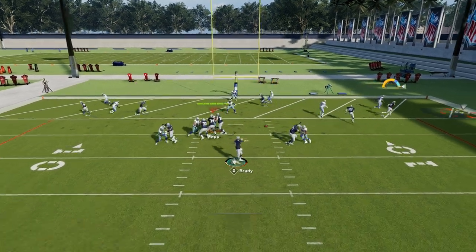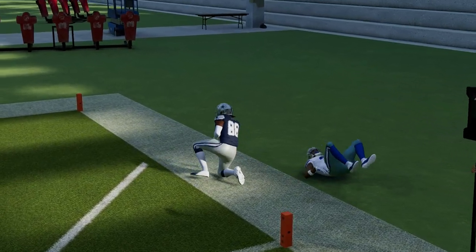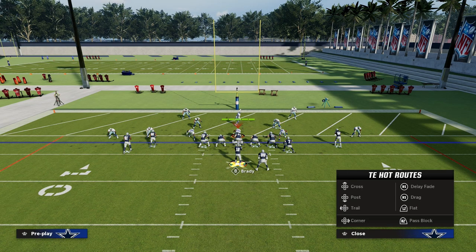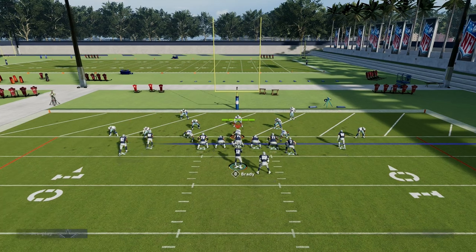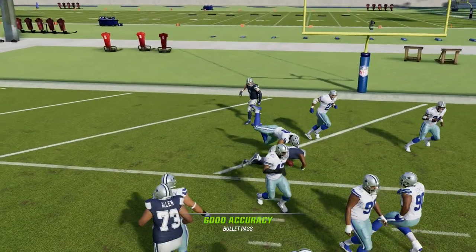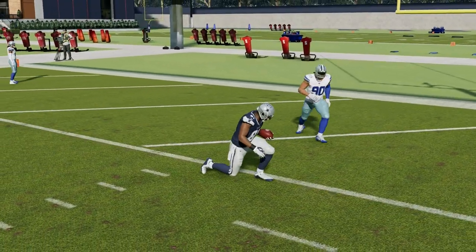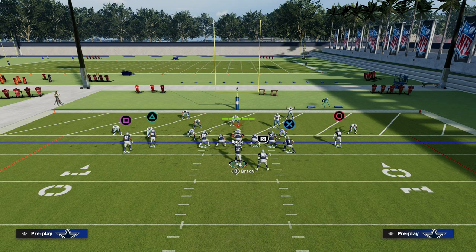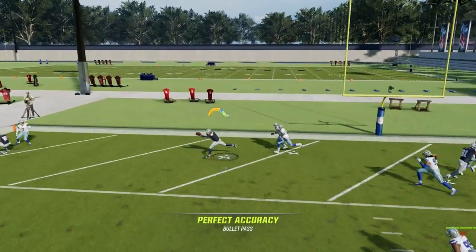Our first read is the route to CeeDee Lamb. If he lights up, that shows he's going to beat his man, and I'm going to try to hit CeeDee Lamb. If not, my next read is over the middle of the field. This route to Calvin Johnson is super good, especially if they run man coverage down here on the five — we've got a nice little pick concept on the left side that we can hit.